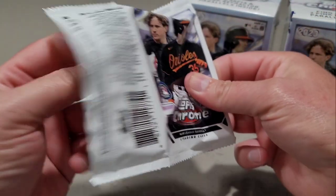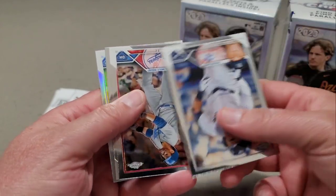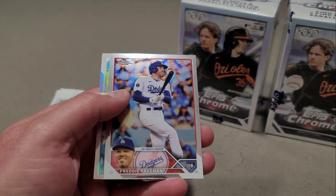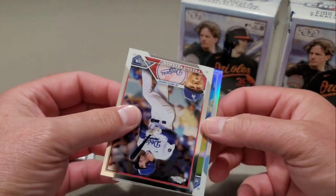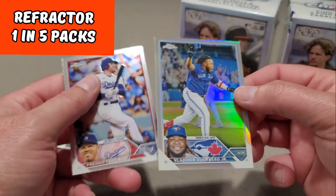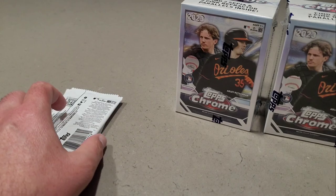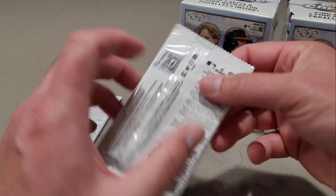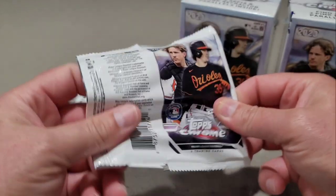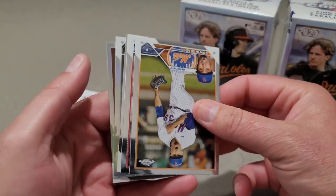Waiting on another sepia. There's an Aaron Judge, J.D. Martinez, Freddie Freeman, and then we have a Refractor — Vladimir Guerrero. But Freddie Freeman, don't sleep on him for NL MVP. I mean, Acuna is probably going to take it, but Freddie Freeman and Mookie Betts are both close seconds.